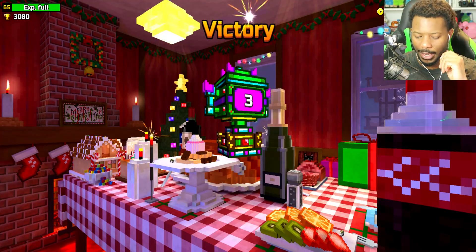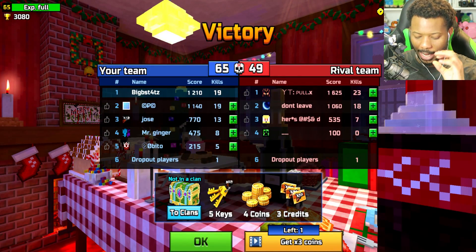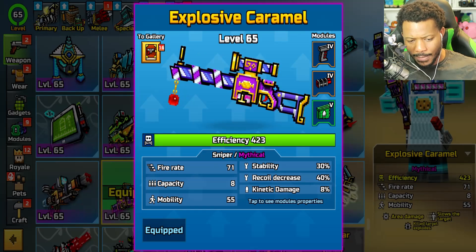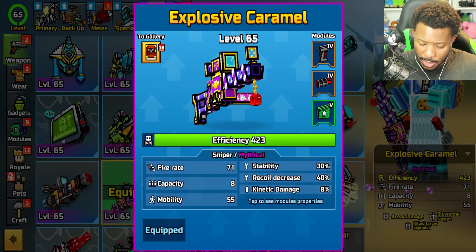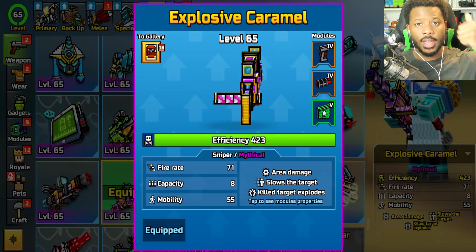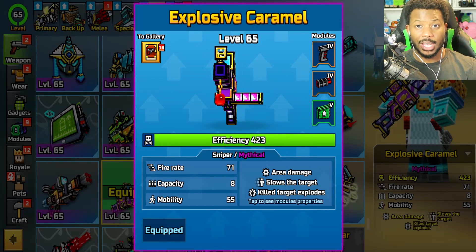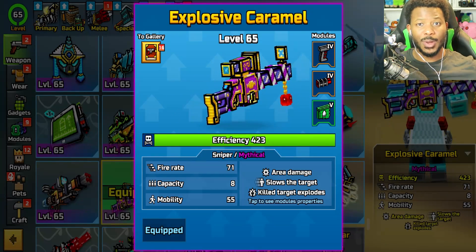GGs! Explosive Caramel did actually pretty decent — 19 kills, and we've been getting top kills every game, which is amazing. Ladies and gentlemen, we checked out the Explosive Caramel and I thought it was pretty good — not a bad weapon at all. I almost felt like I was one-shotting people, a lot of fun to use. Maybe I'll use this again in the near future. That's gonna wrap it up for the video — thank you all so much for tuning in. If you enjoyed, remember to leave a like, share it, and subscribe if you haven't already. Comment below if you have any weapons you want to see me use, and we'll see you in the next one!